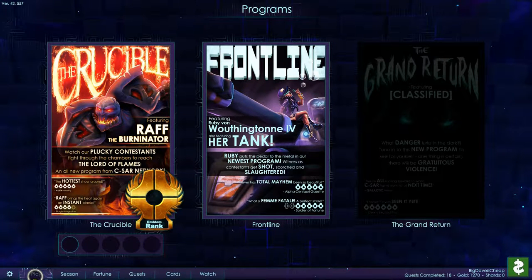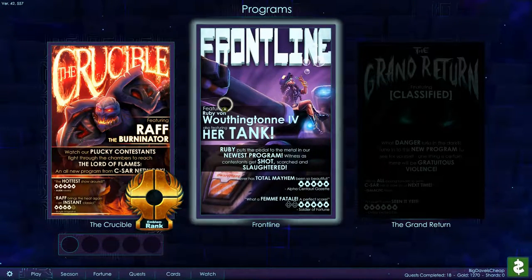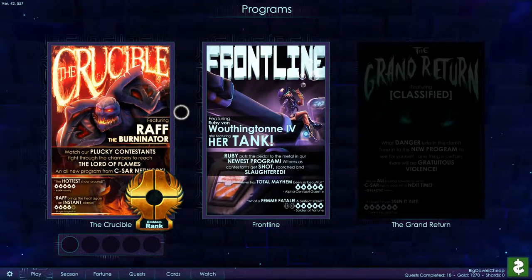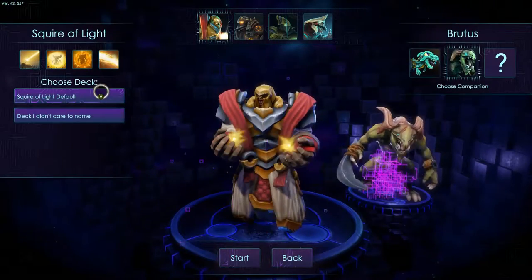We're going to jump right into the programs. There are three programs that you can choose from, and you have to beat one to unlock the next, so that should tell you I have not yet beaten Frontline despite my best efforts. These do get considerably harder as you go, which I think is a great thing. The program is kind of just like the world. Within it, there are going to be several challenges leading up to you facing Raph the Burninator as the final boss.